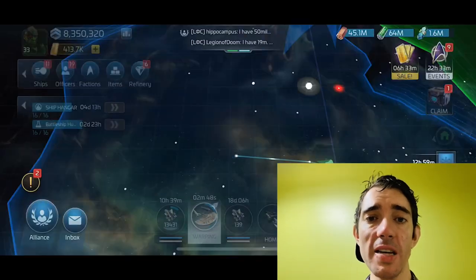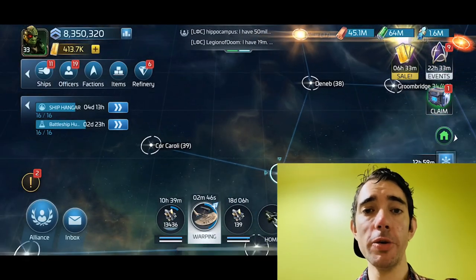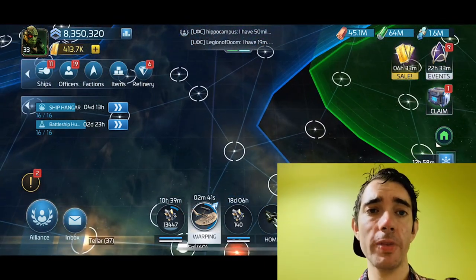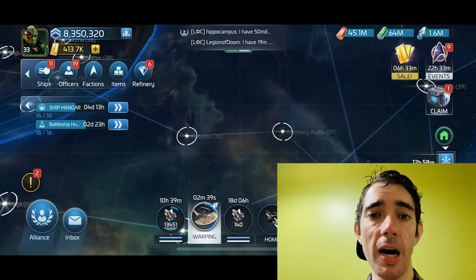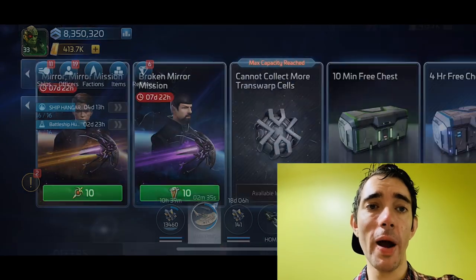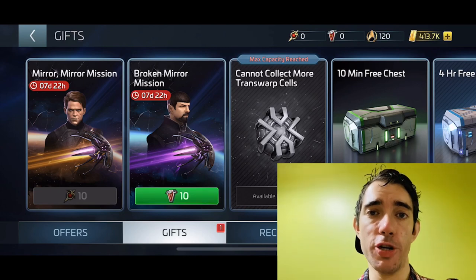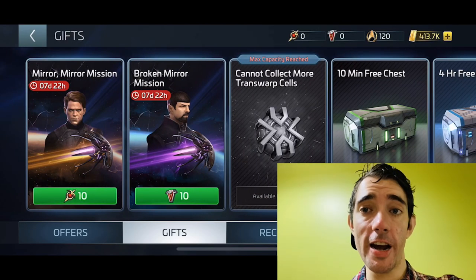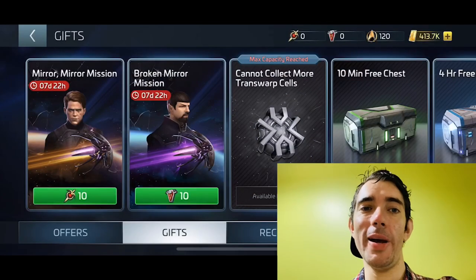The pro side of the missions is that you can do everything basically four times, so you can get a lot of shards. There have been some bugs happening — apparently when you complete the reflections missions and check the gift section, there's nothing there. Come on developers, what are you doing?